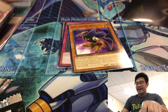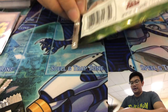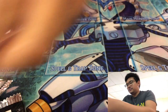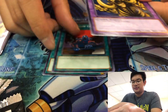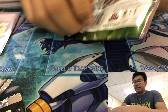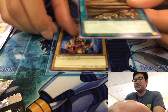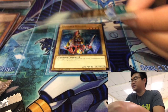With the Effect Veilers, Ash Blossoms, Ghost Ogres, Winter Cherries, Droll and Lock — there's just so many hand traps. And that's good for the game, I think. You need cards that negate, but there's just so many. Sometimes it's not fun anymore. Because for me, the TCG Yu-Gi-Oh! is about making this big board first turn, and then the second person has to find a way to break through. Wait — Slide, All Dinosaur Zombie! I knew this card looked familiar.